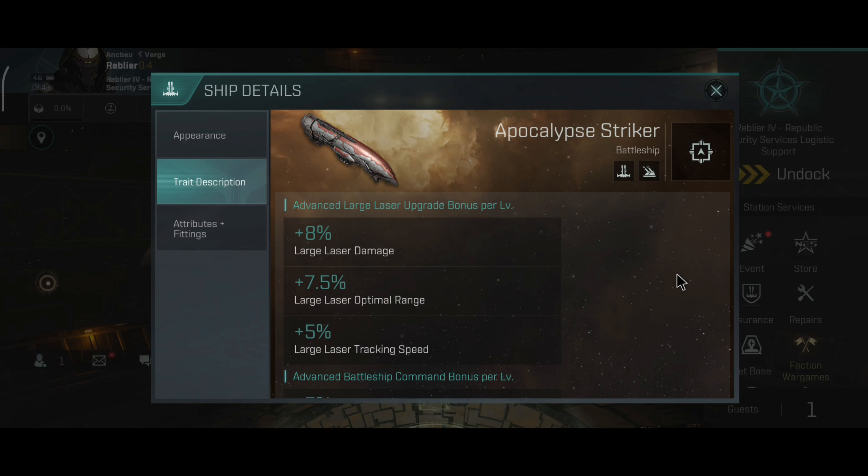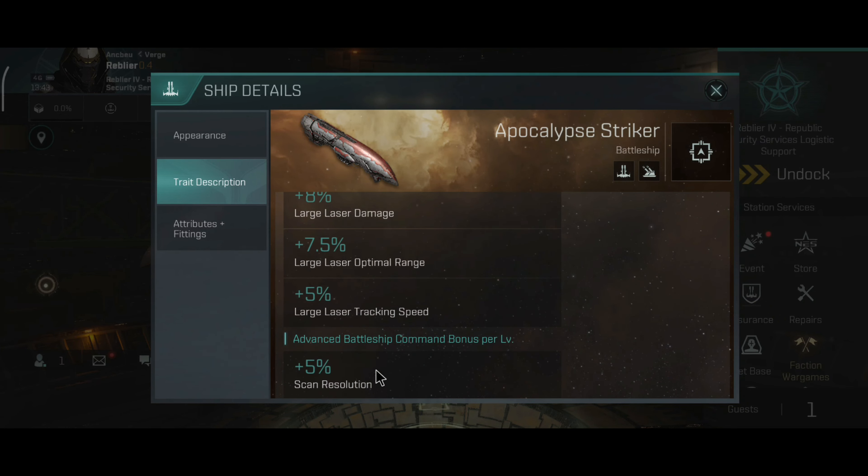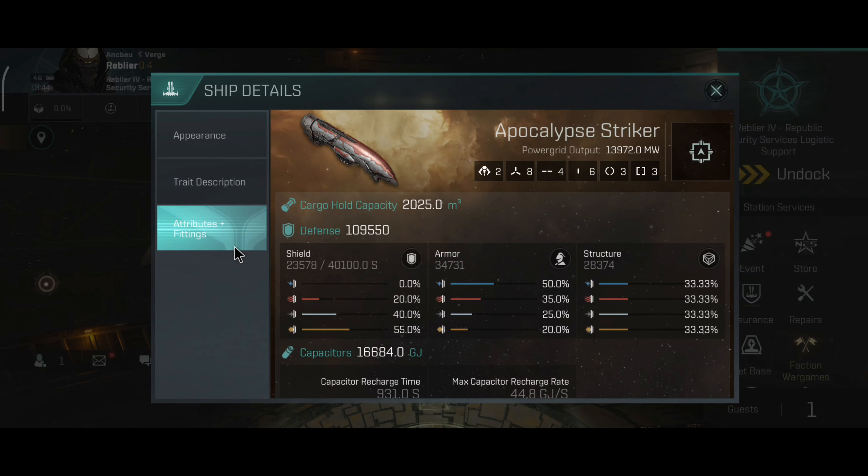Now let's go over the bonuses. The Advanced Large Laser upgrade bonus per level gives you +8% large laser damage, +7.5% large laser optimal range, and +5% large laser tracking speed. Overall very comparable and similar to the classic Apocalypse, which is also a very good ship. You also get an Advanced Battleship Command bonus per level giving +5% scan resolution, which means you lock targets a little bit faster than other ships. Overall, pretty good bonuses.